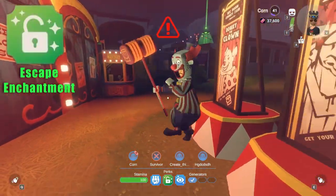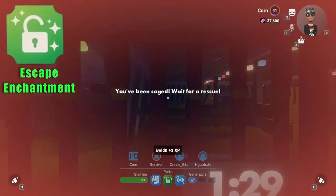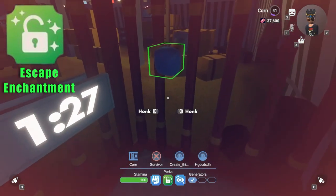Escape Enchantment is my pick as the best perk, as it allows you to free yourself from being caged — but use it carefully as Bonky may be nearby.